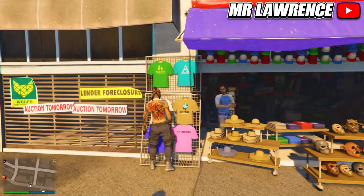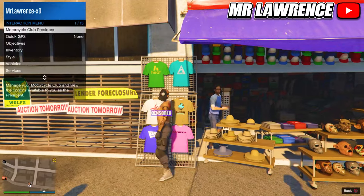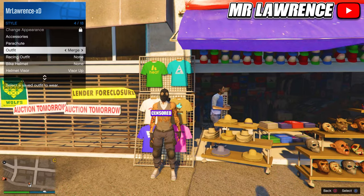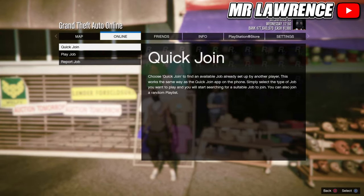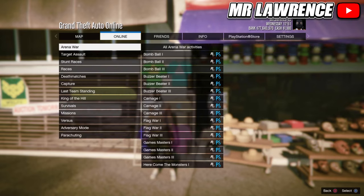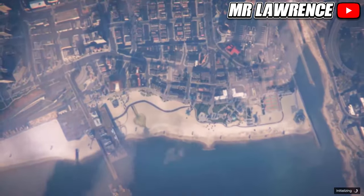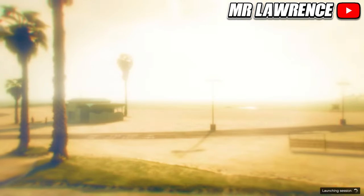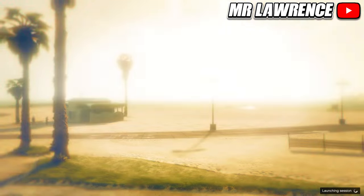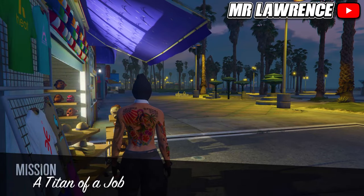Now save this outfit in your first slot over at the mask store. Then equip this outfit a couple times. Now open your boss mail, go to online, jobs, play job, Rockstar created, go to missions and start a Titan of a Job. Start it on your own and wait till you load in. If you load in with a random mask, restart GTA. While you are back in online, start a Titan of a Job again.